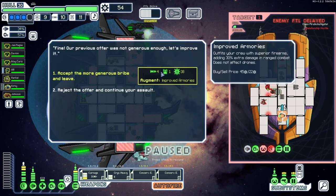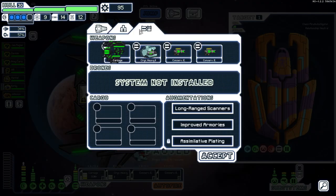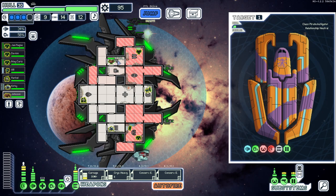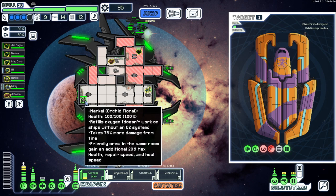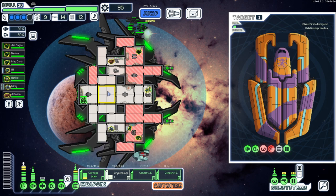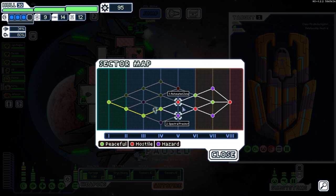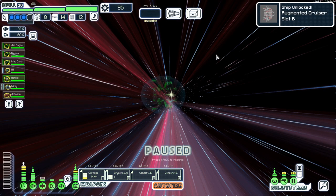They're going to give us an improved armory — I'll take that, it's actually kind of useful. The problem is it's only good when we have multiple crew in a room, and a lot of times we just have one. I guess we can move people though. We'll hold it. Let's go to the next sector — an automated zone might be the move to find some drones.